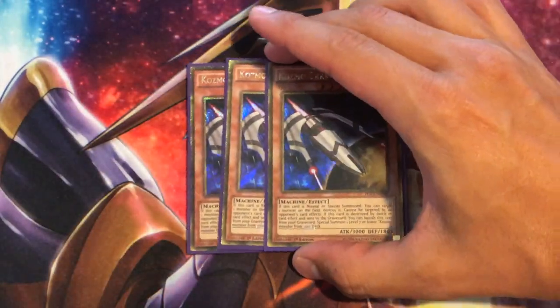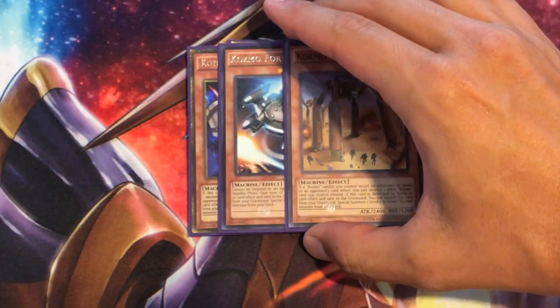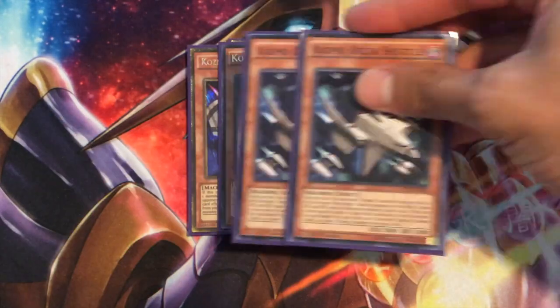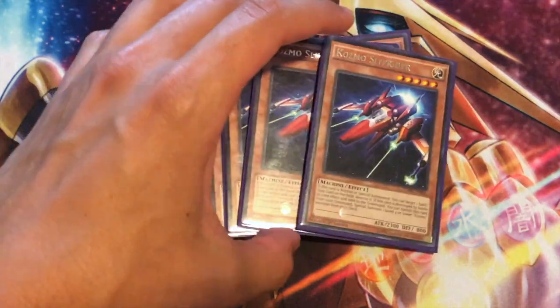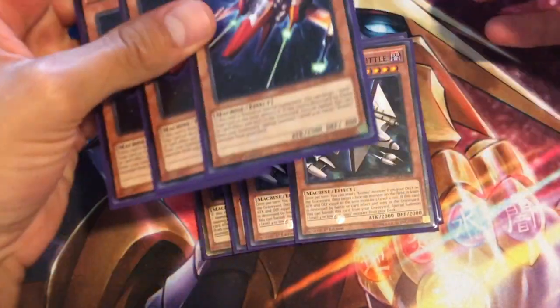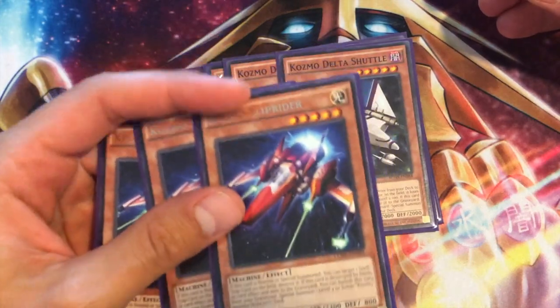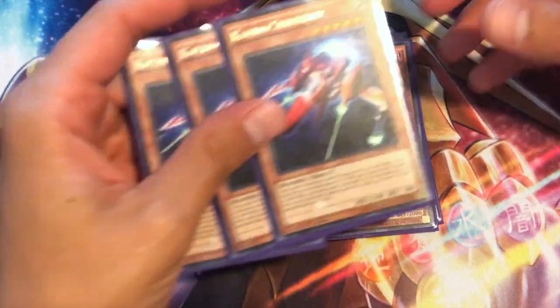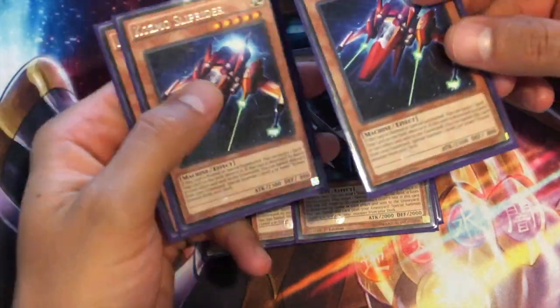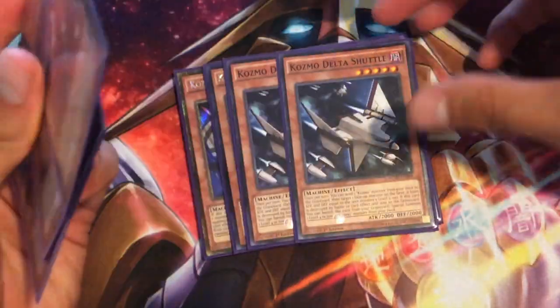We're going to be playing three Dark Destroyer — this should be no surprise. One Forerunner, one Landwalker, two Delta Shuttle, and three Slip Rider. Slip Rider at three is kind of a necessity because you need to be able to pop your Cosmo Town, or more importantly, pop your Fire King Island. The most important thing you should be popping with this is Cosmo Town on your turn. On your opponent's turn, you want to play through the boards — you're not trying to combo off.